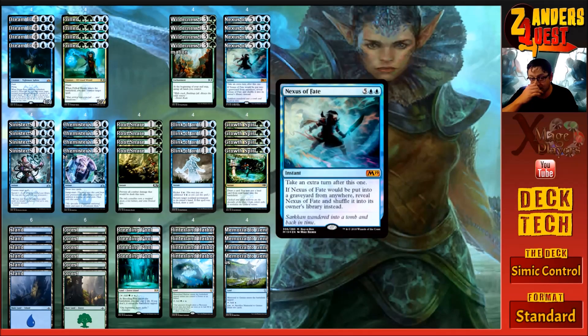Nexus of Fate costs seven — five and two blue. At instant speed, you take an extra turn after this one. If Nexus of Fate would be put into a graveyard from anywhere, you reveal it and shuffle it into its owner's library instead.